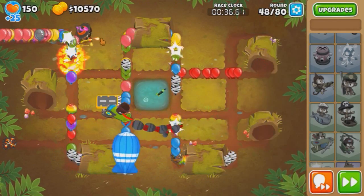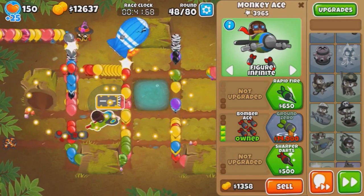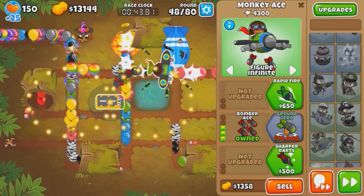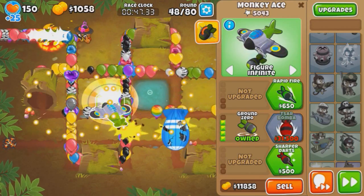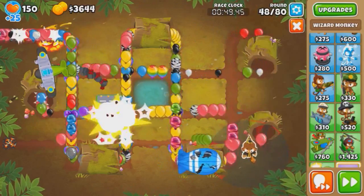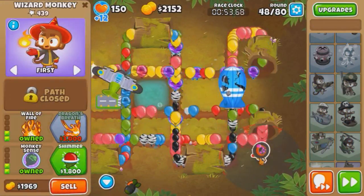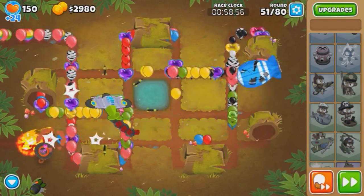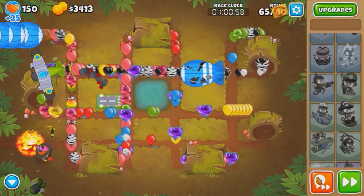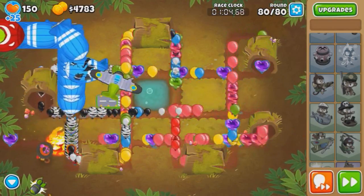The only issue is that there's a lot of Zebra bloons, so I need to buy this thing ASAP - 14k. As soon as we get the money, I'm going to buy it, and we're going to have to try to survive. Got some bloons leaking here - we got it. Now we get a Wall of Fire back here. Wait, where's the fire going? We got it at the exit. So let's end all the rounds up now. It's currently one minute in. We probably could have done it a little earlier, but my fire glitched out.